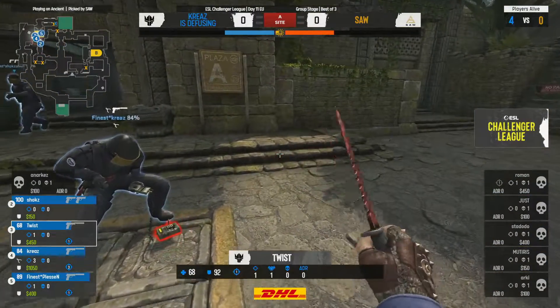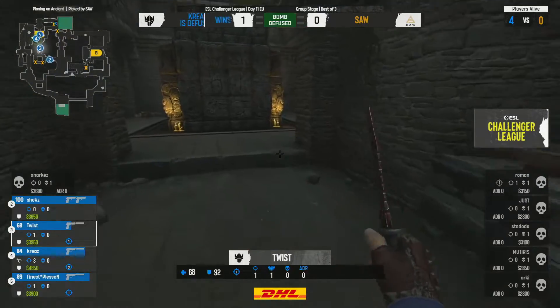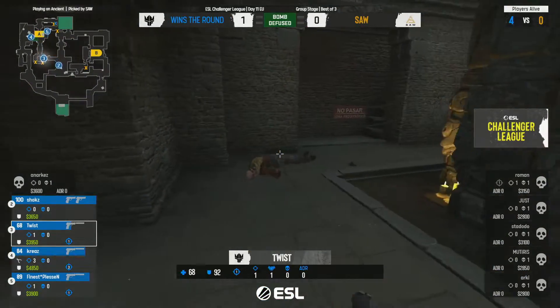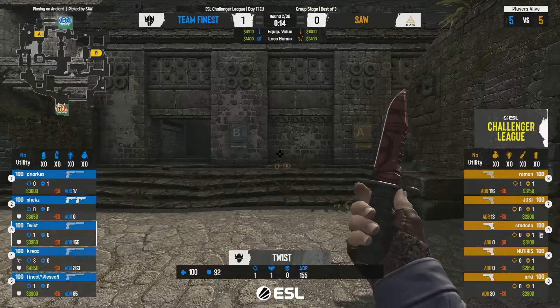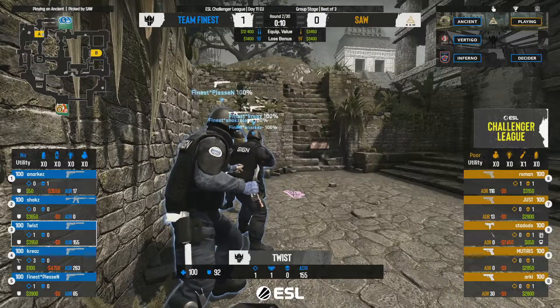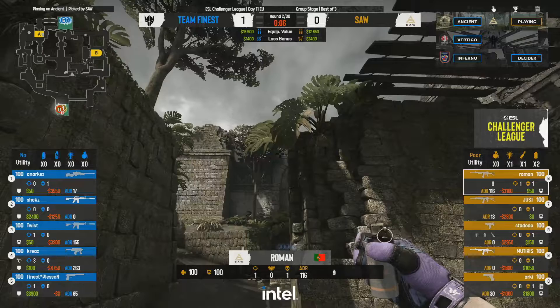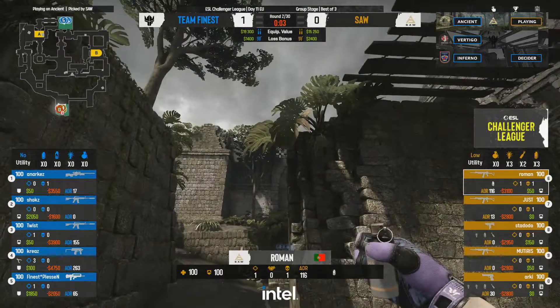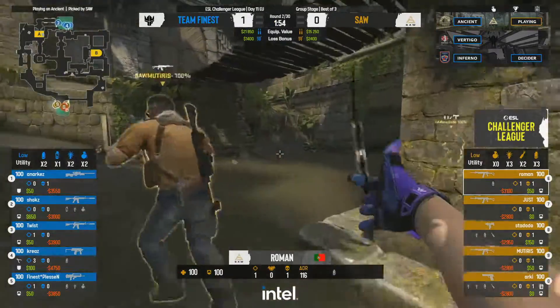Really happy with how sAw played that — the idea was to make a little bit of noise over towards donut while the bomb makes its way up towards the A site. Unfortunately they get caught out in unfavorable 1v1s and can't adequately use the environment for cover. A really good retake there from Finest — quite clinical, but that was just the pistol round.